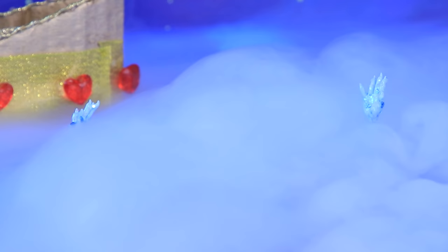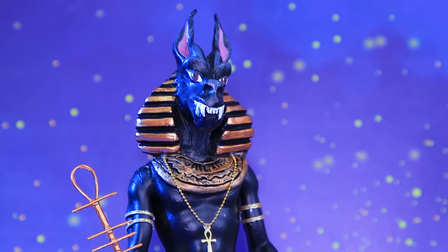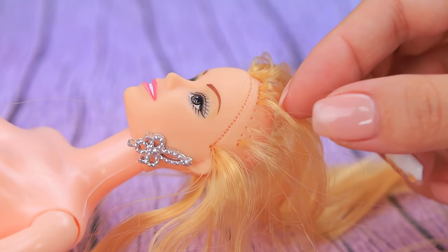Anubis is the guide of the underworld. There are a lot of souls in the river Styx, but Anubis is waiting for only one soul! People are saying that Cleo is going to arrive today! Barbie is going to become an Egyptian Empress!